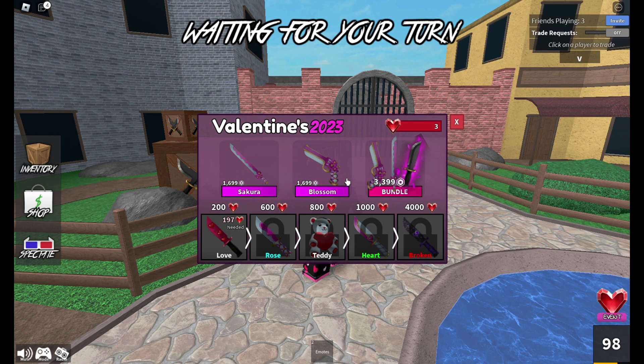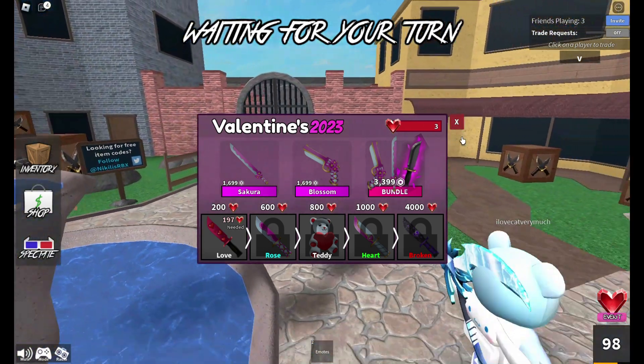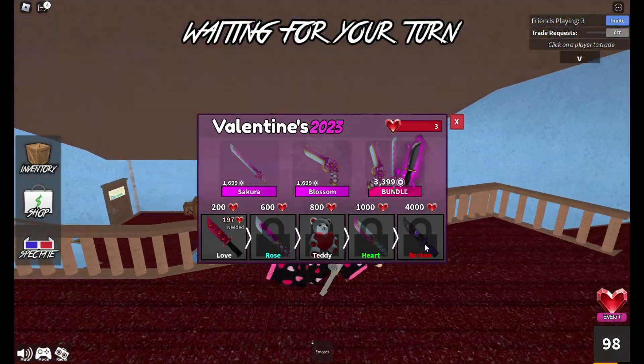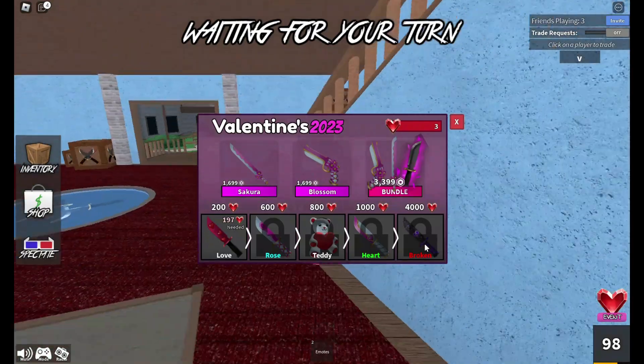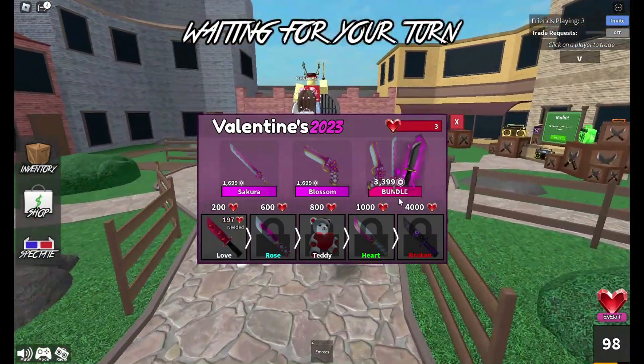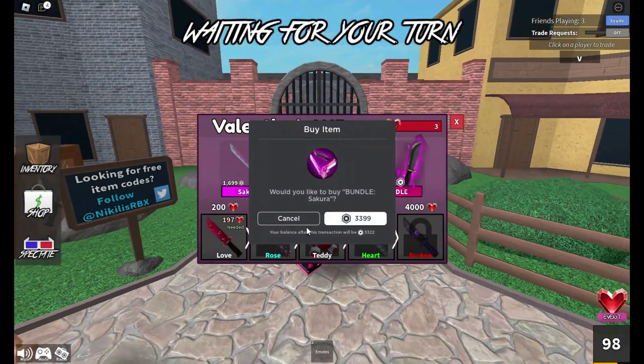We have the Sakura knife and the Blossom gun. To be honest, these look absolutely amazing. I think the 4000 hearts knife is also very very good, the broken knife too. The teddy pet's pretty cool as well. I think I might buy this bundle - not too sure - I'll have 3000 Robux left if I do.